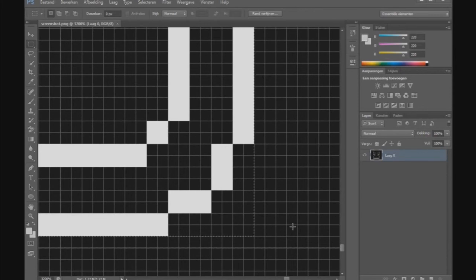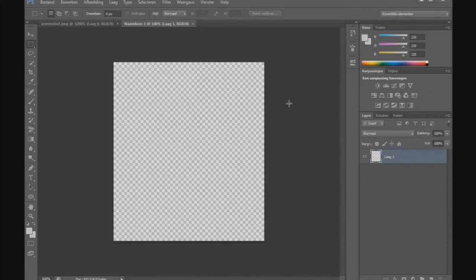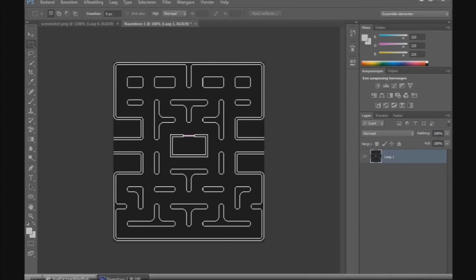So if you start here, to the other side to the right bottom — this is exactly the size we need. Then we press Ctrl+C to copy, and we say Ctrl+N for new, and we say OK. Then we can say Ctrl+V for paste, and there you have it. Right, and then you can save it. Alright.